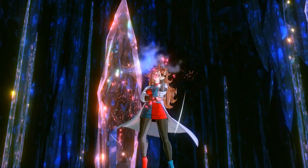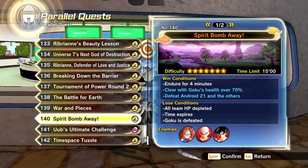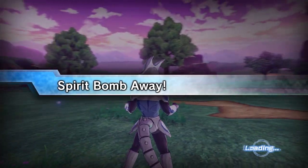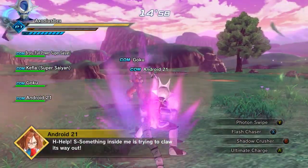Next we're going to be unlocking Savory Slicer - a really cool move that is just amazingly cool. I don't care how little damage it does for me. You get this in Parallel Quest 140, Spirit Bomb Away. You have to finish with Goku over 70% health when he's charging his Spirit Bomb to get the ultimate finish portion of the mission.